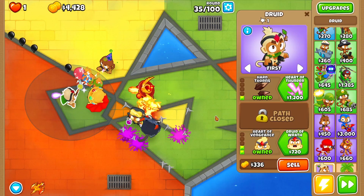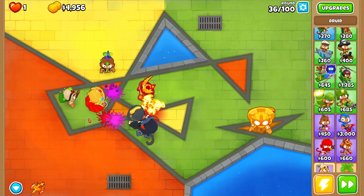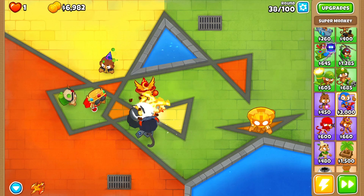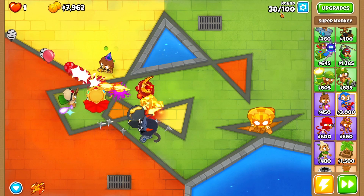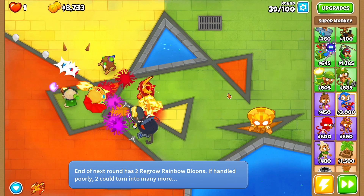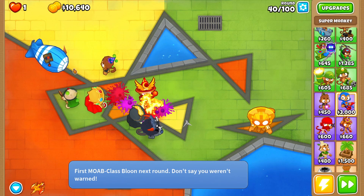The last super monkey completely disappointed us. I also forgot we even had the druid — it's the hard thorns heart of vengeance with barely any upgrades. I'm gonna place a super monkey down on round 40 one more time, and if it doesn't give me something good we are never putting another one down. We're really close to the MOB, which is on round 40. We have the summon phoenix and the sun avatar — we're fine against early MOB class balloons, but camos are terrifying.